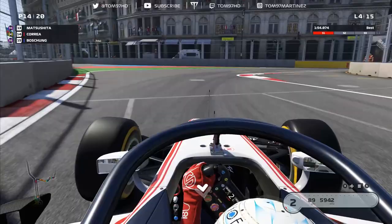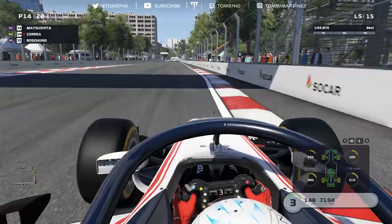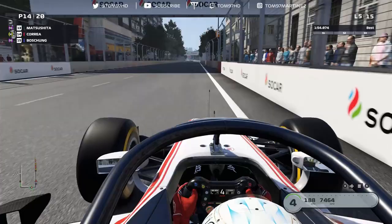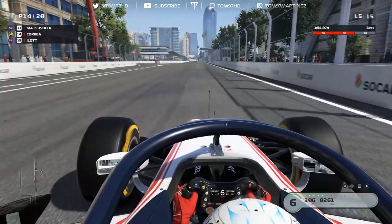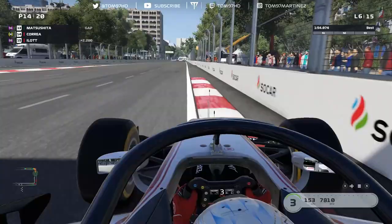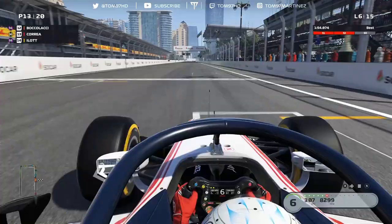Someone seems to be going quite slow through the castle section — possibly wing damage. Tyre wear is visible with the rears wearing more than the fronts around here. Ilott makes a move which is good to see. We need to pull away from the DRS range of the cars behind and close in on the cars ahead. We need a couple of strong laps — this might be the AI's last lap on super softs. Nobody has pitted yet which is good, giving us one more lap to close in. Pace is good, matching our personal best.